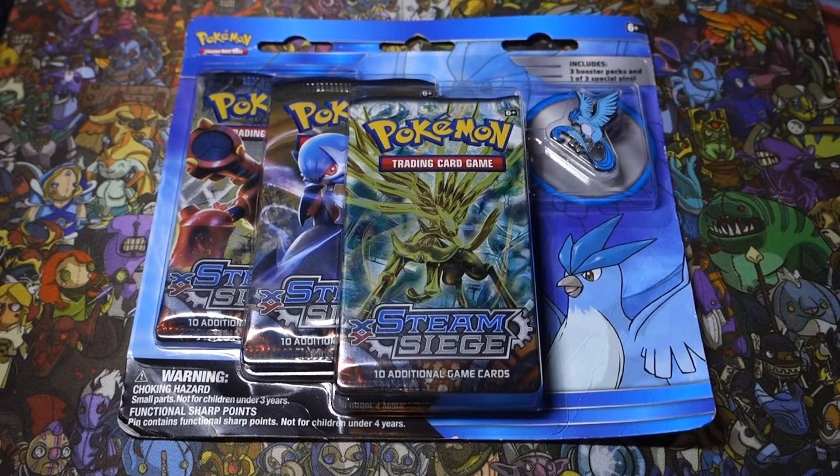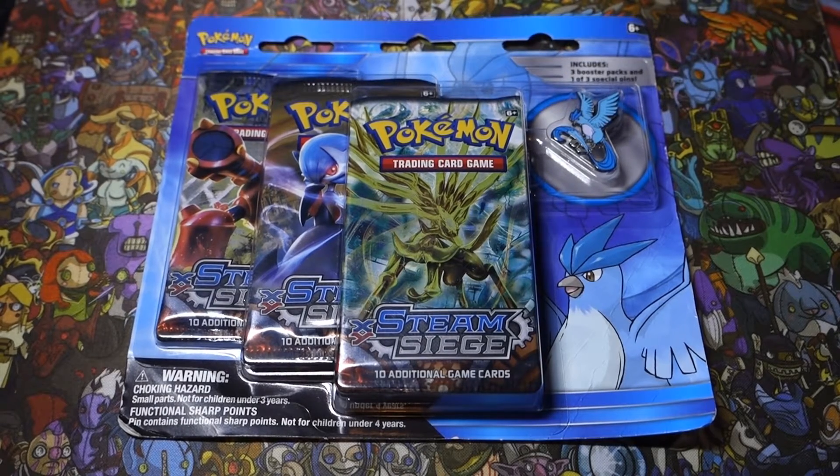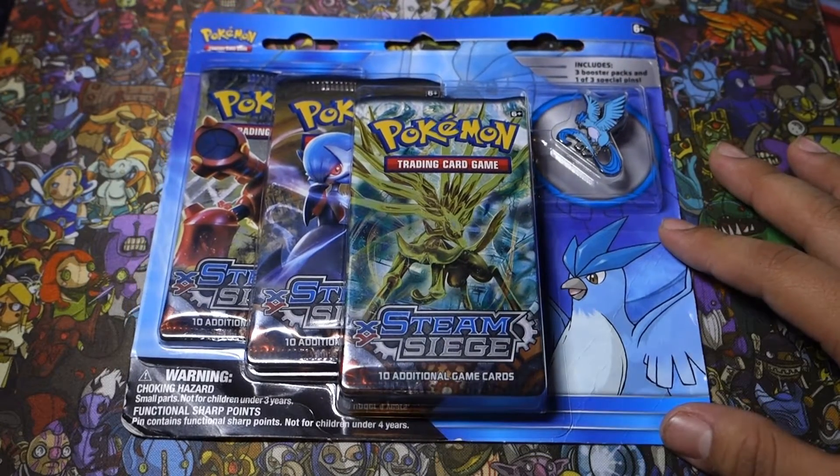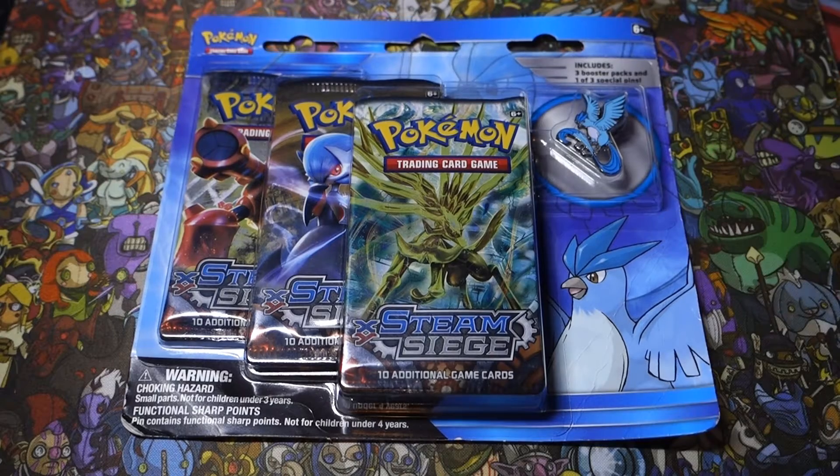How's it going everybody, my name is JBliss34 and today we have a TCG opening for you guys. We'll be opening up an Articuno pin blister pack with three Steam Siege packs in it. Last time we opened up a Zapdos and also Moltres, so if you missed those go catch that right here. But today we got this one to open up. Before we get started make sure you hit the like button if you like TCG openings, share this video, and subscribe if you are new because I got more TCG openings on the channel as well.